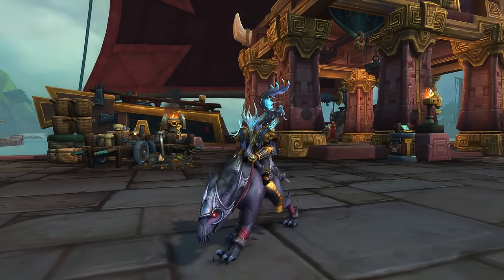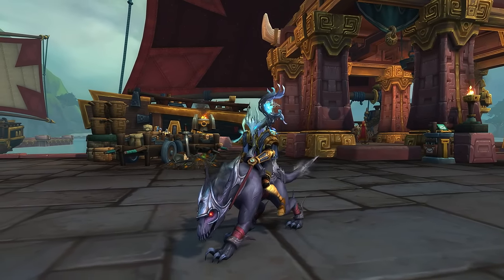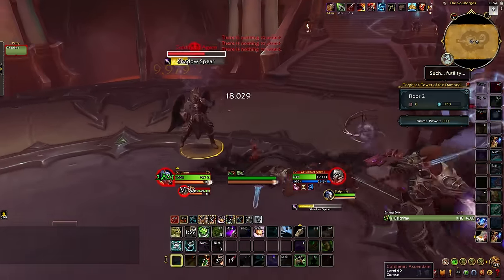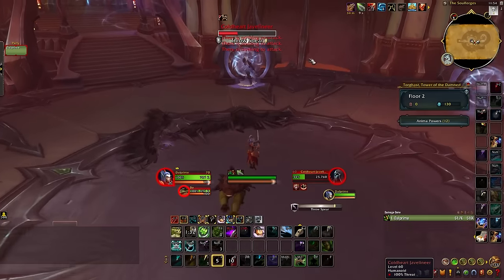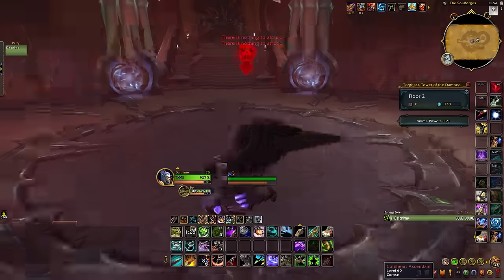The next mount on this list will be the Colossal Ebon Claw, which is a Shadowlands mount that you can get from the Jailer's Gauntlet event in the Torghast area. The Torghast fights and all the mobs in there are actually of lower level than a max level 70 character, meaning all the enemies inside will take more damage from you and deal less damage to you, which makes that whole piece of content much, much easier to get through.